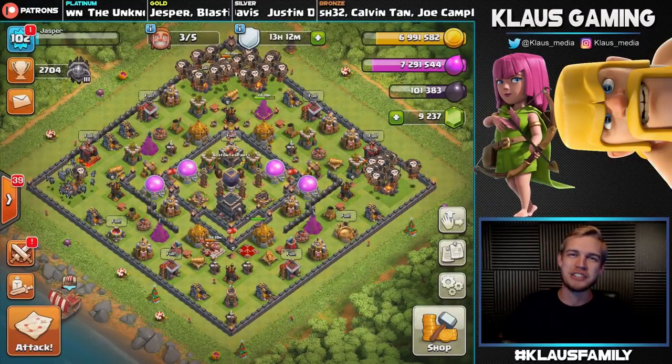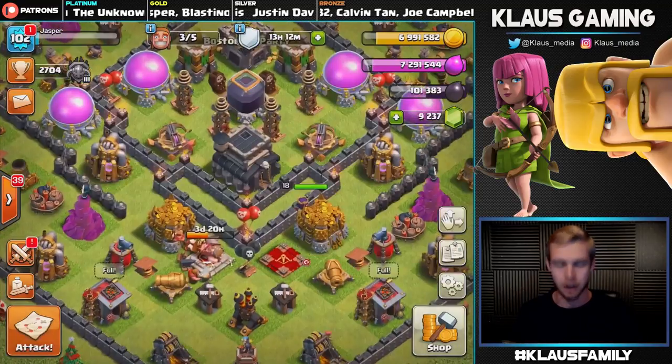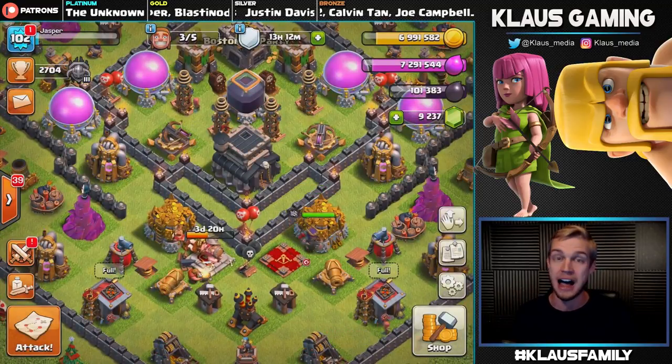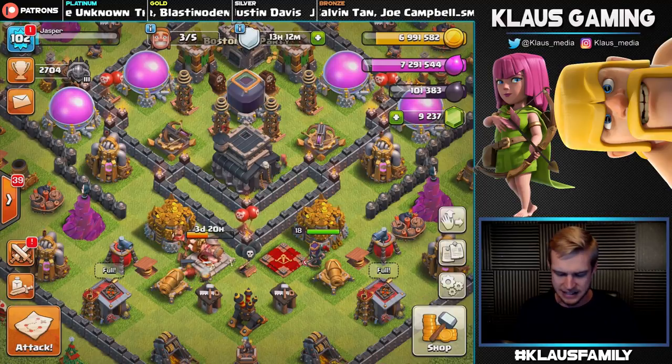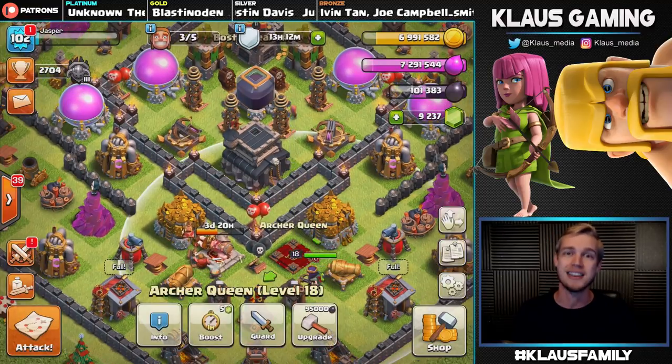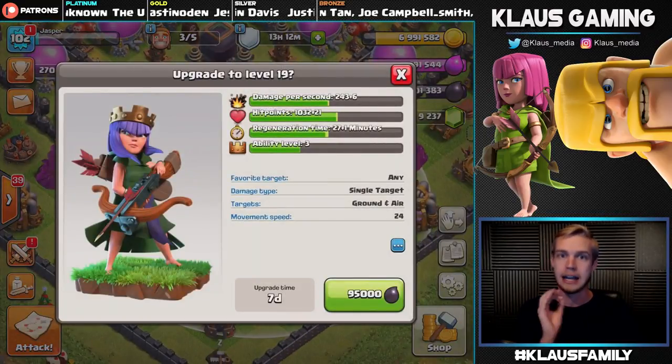Hey family, what's going on? Klauser here, thank you so much for tuning in today. We are on Jasper, my Town Hall 9, and let's play Town Hall 9. I have got a ton of Dark Elixir — 100,000 to be exact — and my Queen will cost 95,000, so I'm going to take this Queen to level 19 here in just a few short moments.